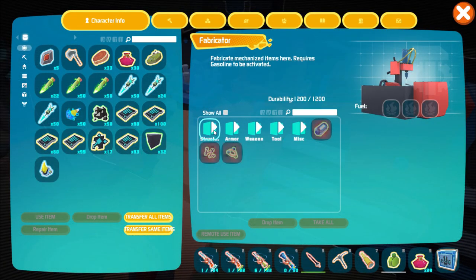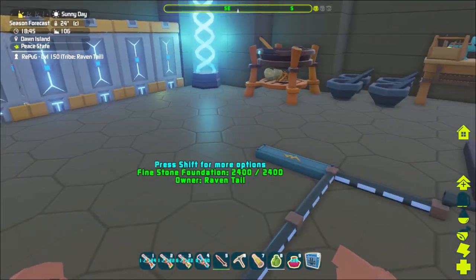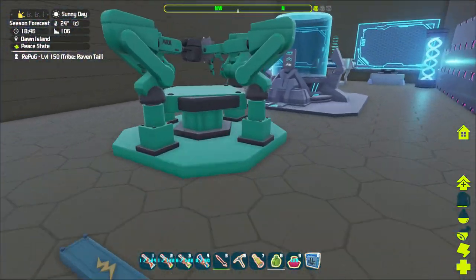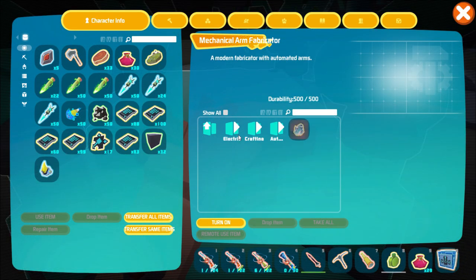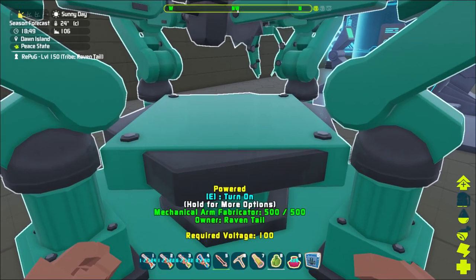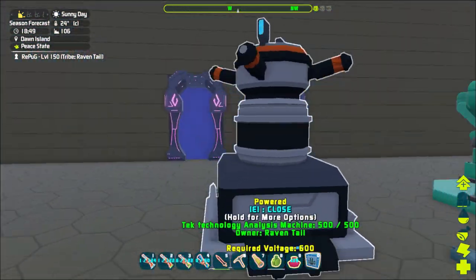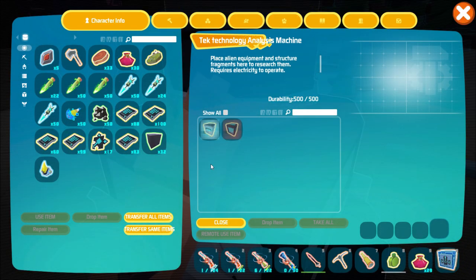To start off, you need to go to your fabricator, go to Structures > Electric, and craft the mechanical arm fabricator. Once you've crafted it, go into Structures > Electronics and you'll want the Tech Technology Analysis Machine. This is what will get you into the process of unlocking the tech tier.